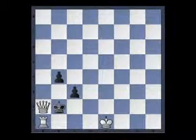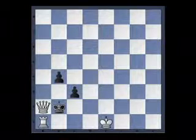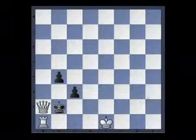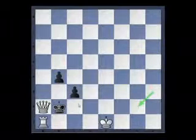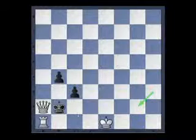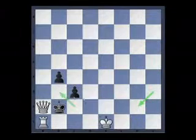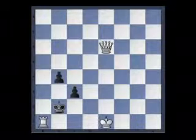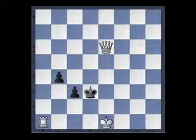After king to b2, we have queen to a2 checkmate — the same checkmate as before, with the queen coming in and the king unable to escape.